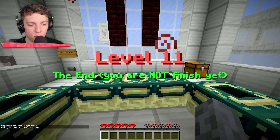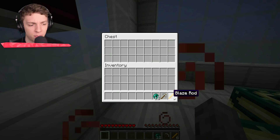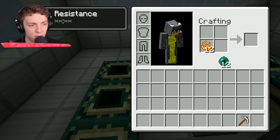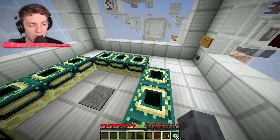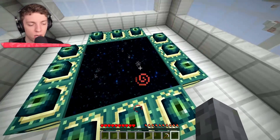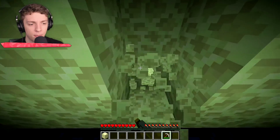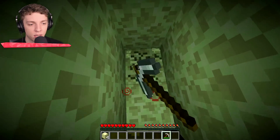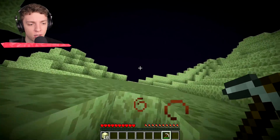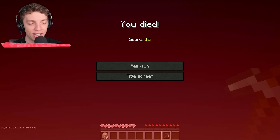Level 11: The End. So we've got blaze rods — I know how this works. We turn the blaze rods into blaze powder, then combine with ender pearls into eyes of ender. Set all of these up and we have an end portal. Then I guess we just jump in and kill ourselves in there. We could just dig out to the void. Missed the void. See ya. Bye. Perfect, we did it.